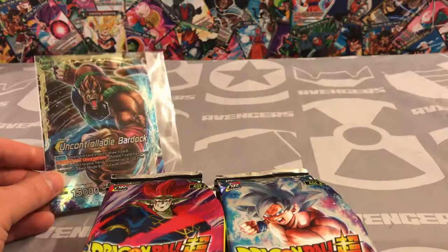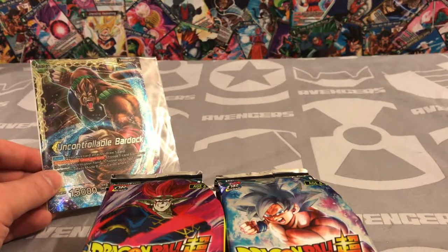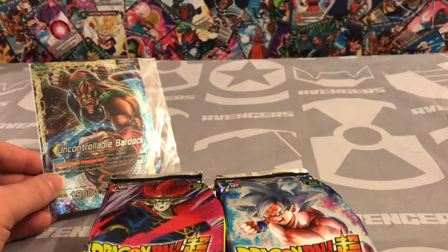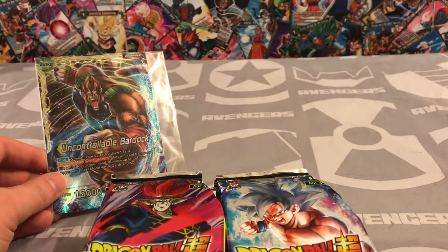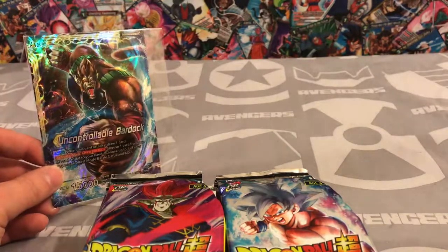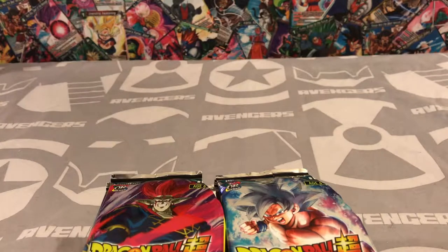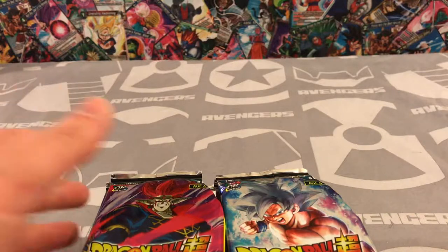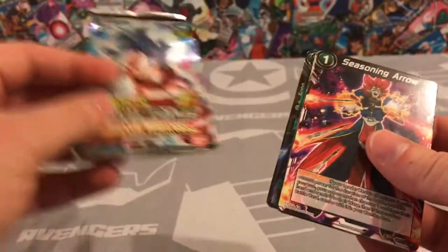Hello everybody and welcome back, this is David from Crazy Collectors. Lost the kids so they're up doing their own thing — they're kind of getting bored with this — but yes, it's gonna be us two now. We are on box number 11. Got that Bardock leader right there, so so far I think that's almost two of each roughly. Just need that Baby Big leader card — I want to use it so bad, it is so awesome looking.